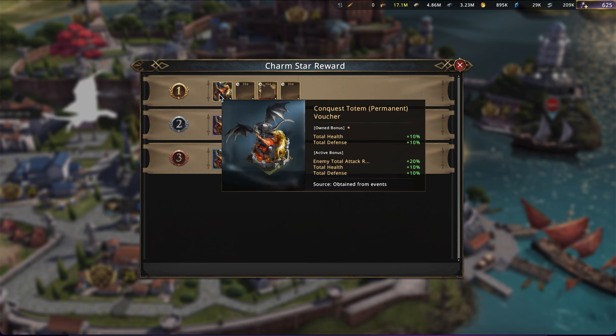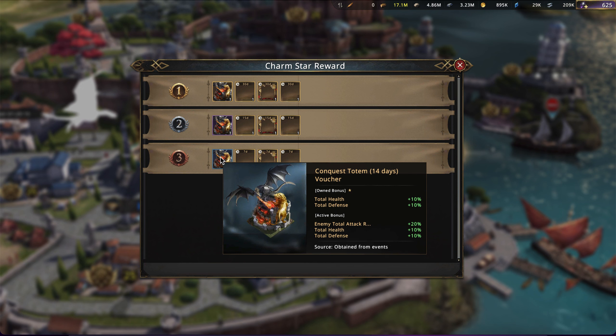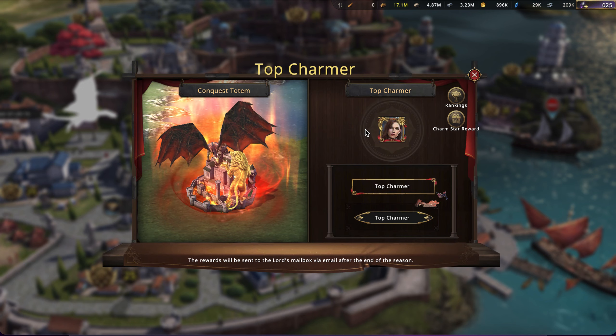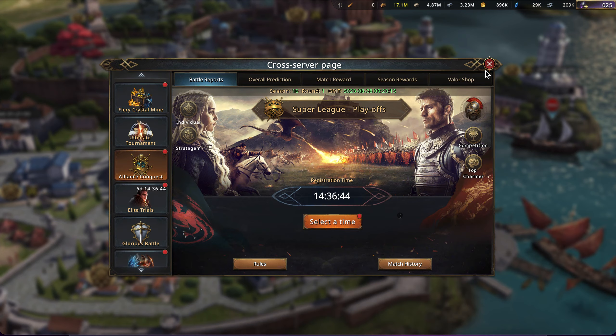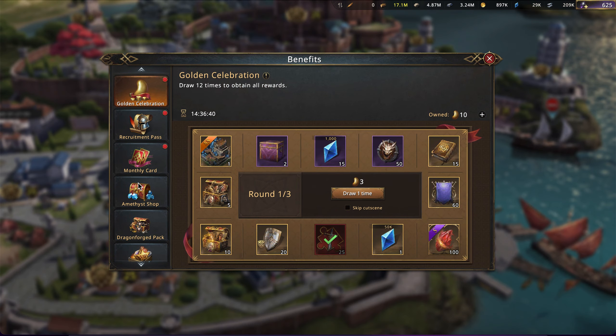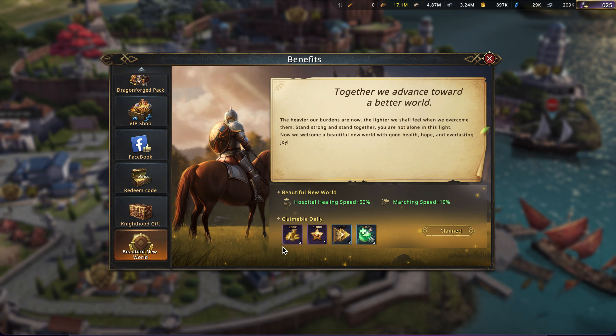S-S quality. Really valuable. And getting a permanent voucher is huge. There's also a 30-day and a 14-day voucher for second and third place. Now, how exactly does the charm system work? Well, there's a lot that is still not known. But one thing I will mention is that if you go to your benefits tab and you scroll all the way down to the beautiful new world.